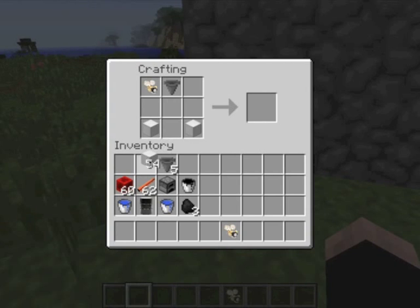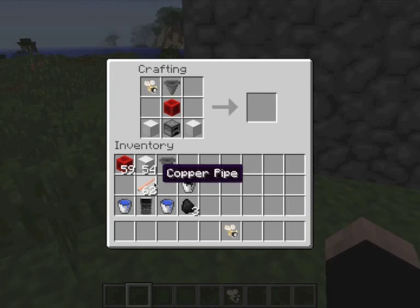blocks of metals — nickel, tungsten, iron, bronze, or brass — a block of redstone, and also a furnace, and copper pipe. Copper pipe can be made from copper ingots, which are smelted from copper ore that you can mine from the Polycraft World.